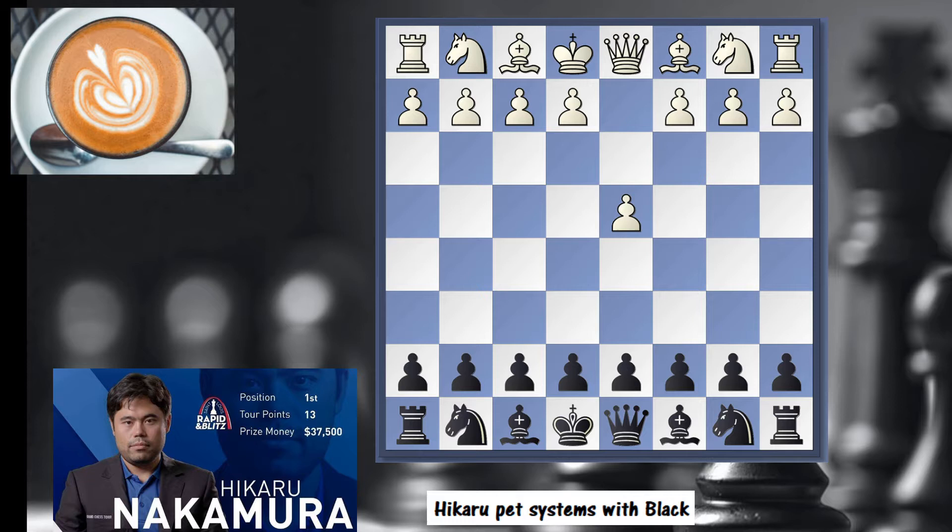Hello everyone. In a previous video I covered the pet system from Hikaru Nakamura against 1.e4 — I put the link up on the screen. Now, do you ever wonder how does he do against 1.d4 if he wants to win quickly against a weaker opponent? I got you covered this time as well.